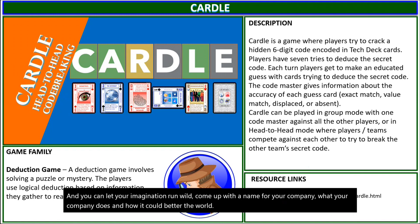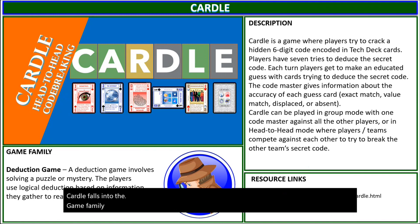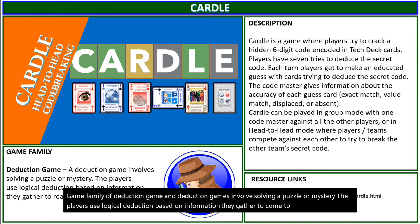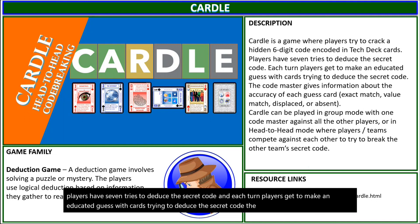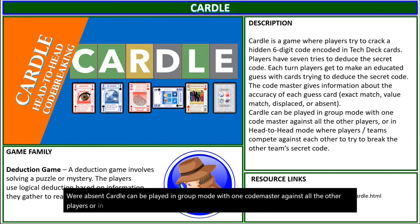Cardle falls into the game family of deduction games, and deduction games involve solving a puzzle or mystery. Players use logical deduction based on information they gather to come to a conclusion. Cardle is a game where players try to crack a hidden six-digit code encoded in the Tech Deck cards. Players have seven tries to deduce the secret code, and each turn players get to make an educated guess with cards. The Codemaster gives information about the accuracy of each guess — whether it's an exact match, a value match, displaced, or absent. Cardle can be played in group mode with one Codemaster against all other players, or in head-to-head mode where players and teams compete against each other to try to break the other team's secret code.